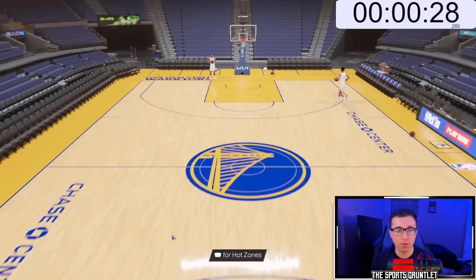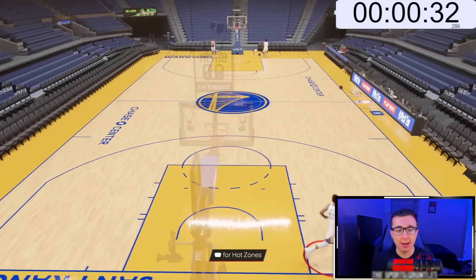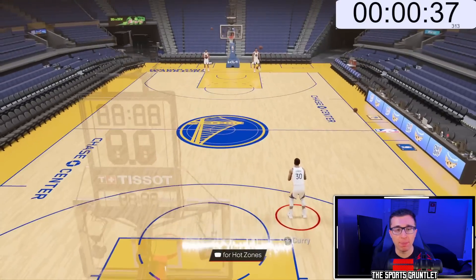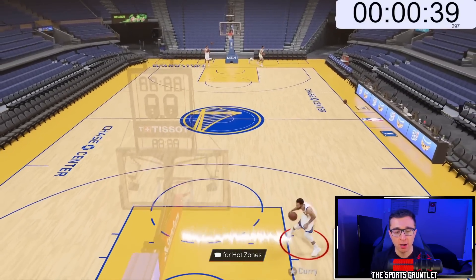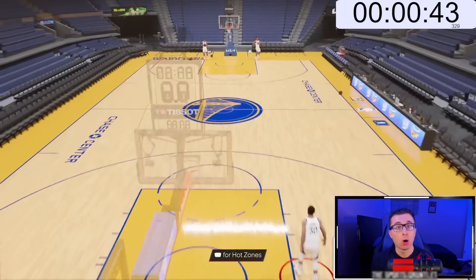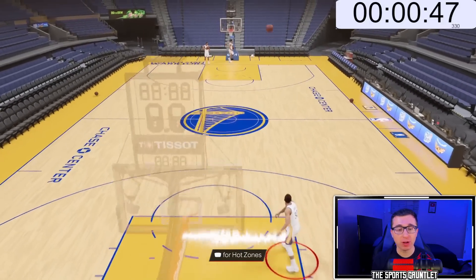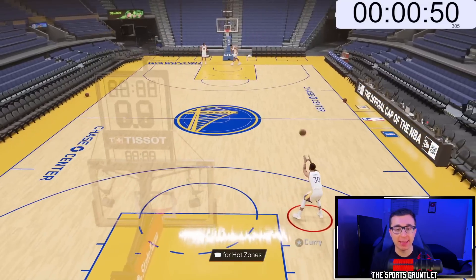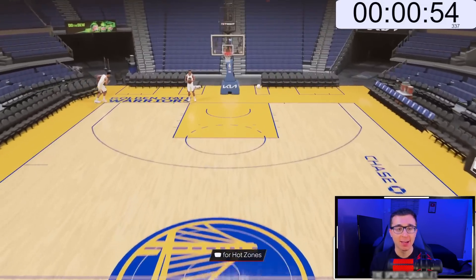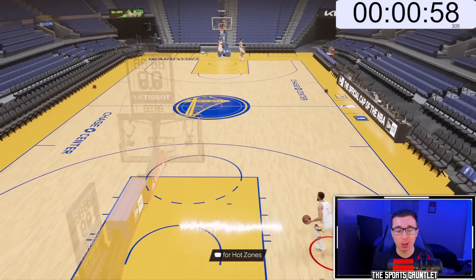We have the greatest shooter of all time on Hall of Fame difficulty. Maybe let's try the right side — the left was not working at all. That one a little bit better, couldn't reach. We're going to try it from all the way back here at first. Steph almost had it at 45 seconds in! If he would have had that right there — that came very close, basically in and out. That was super close to going in.